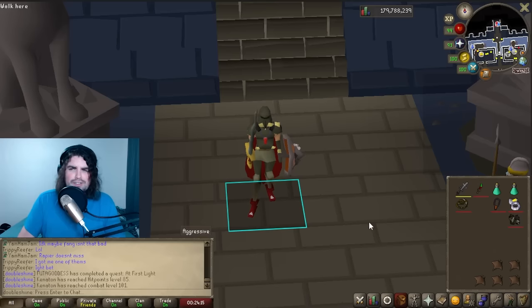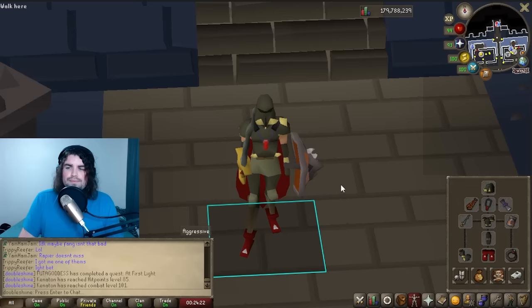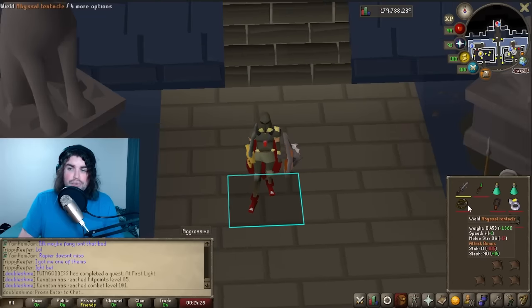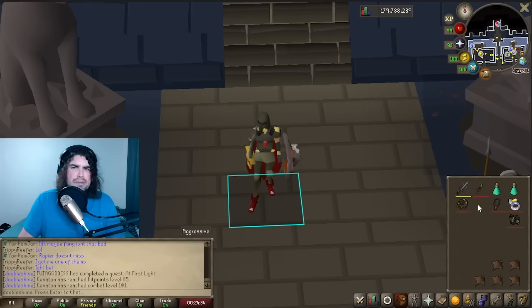I would definitely say just start off with a defensive setup and then adjust accordingly, possibly adding more aggressive options. For my weapon I've just been using a fang — it's pretty simple, although you can also bring an Abyssal Tentacle or a rapier. Basically just whatever weapon you have. Zombie Axe is also totally fine. Each boss is weak to a specific style, so you could bring a stab, a slash, and a crush weapon if you wanted to, but I've been doing it all with a fang and really had no problem.